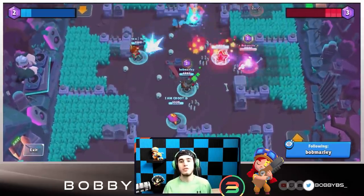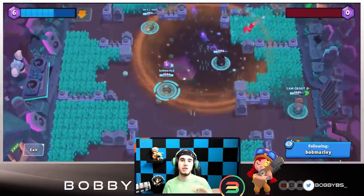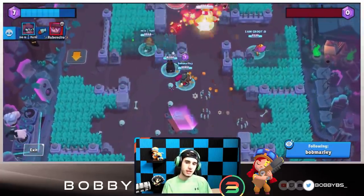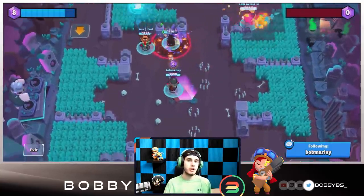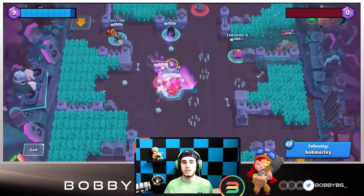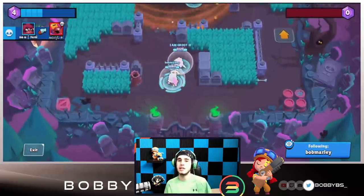For all you Jesse players: I do think the gadget is a really good sign — it's a very strong gadget especially for gem carrying, as it slows people down and makes it really easy to kill them once they've been caught in the slowness. When Jesse eventually gets her buff she's going to move into the very elite of gem carriers, because her star powers are also very strong. All gem carriers are definitely viable, so even though Jesse is number eight she can definitely be used in a lot of different ways.